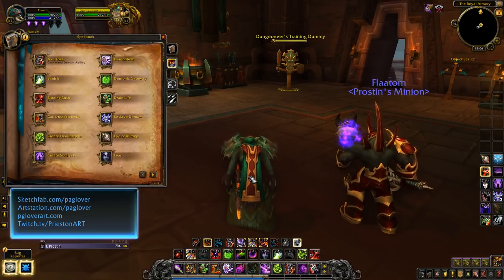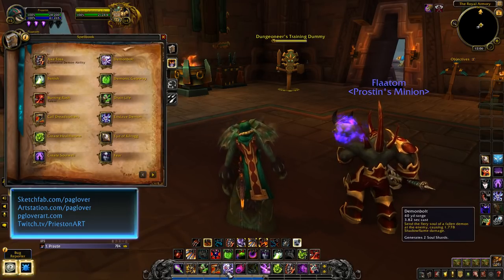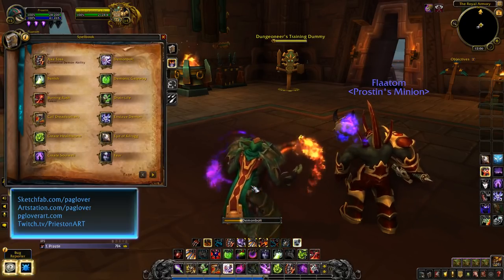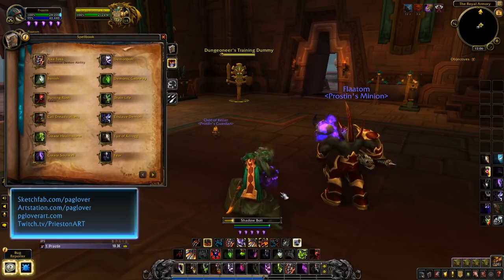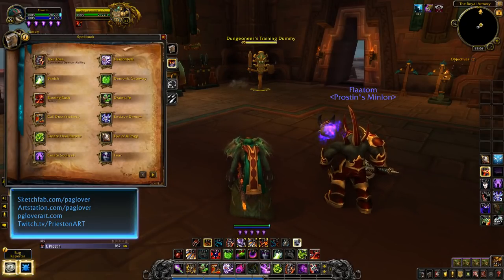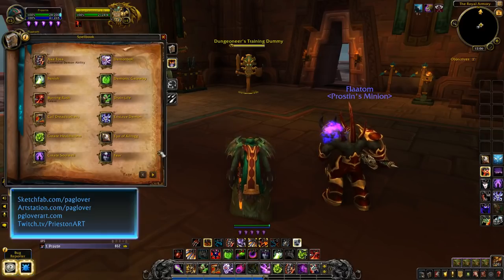We have two shard generators. We have Shadow Bolt and we have Demon Bolt. Demon Bolt has an extremely long cast time and it generates two Soul Shards when cast. Shadow Bolt is going to be your filler — it has a short cast time and generates one. Similar to on live, we don't have Shadowy Inspiration anymore, so there's no shenanigans going on with that.